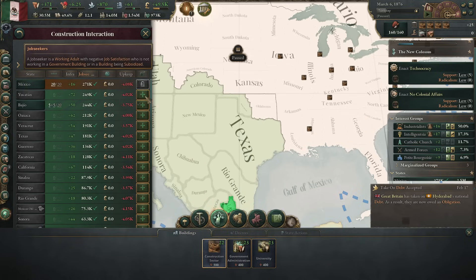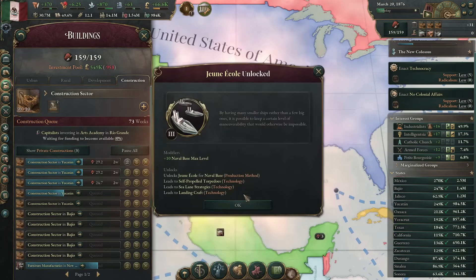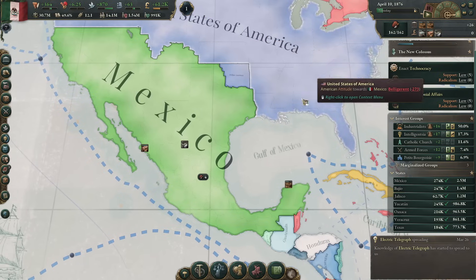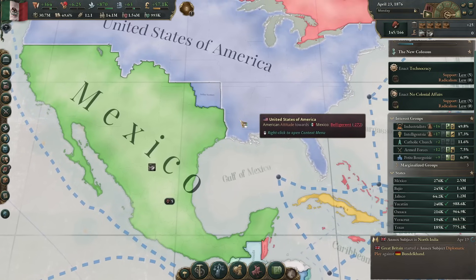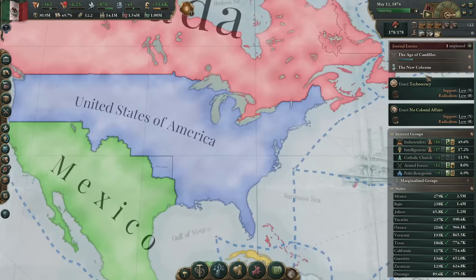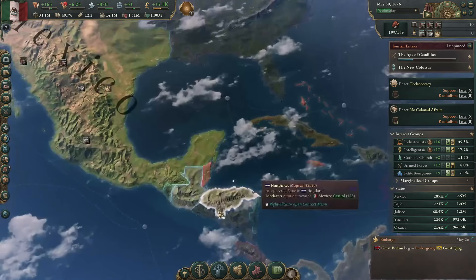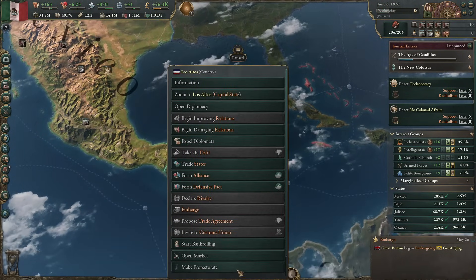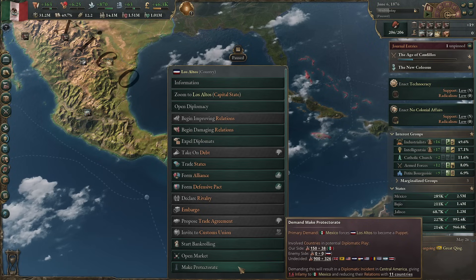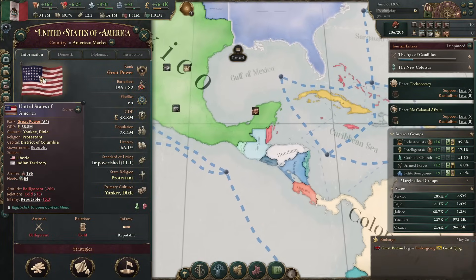I don't actually have that many workers available there. I'm going to drop five in the Yucatan as well — more construction sectors. We can definitely support it. Do I build a navy and just try to hold on to the Gulf of Mexico? We're not feeling like a naval invasion or anything. I could use it to build up my military as well. Annex subject: North India. You have fun there, Great Britain.